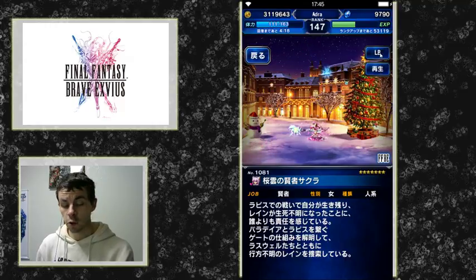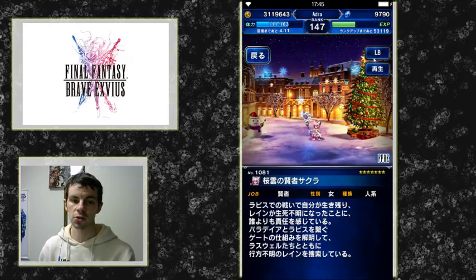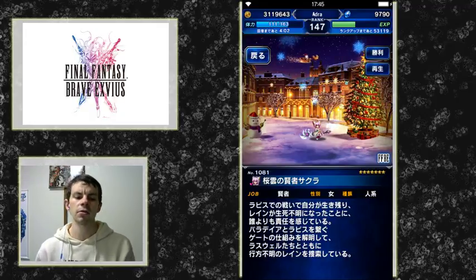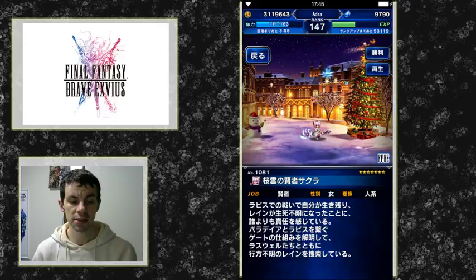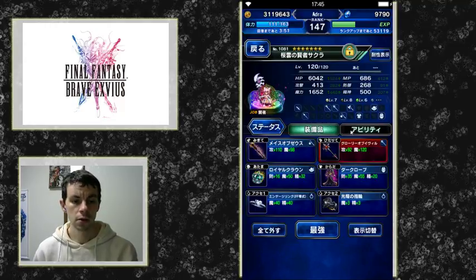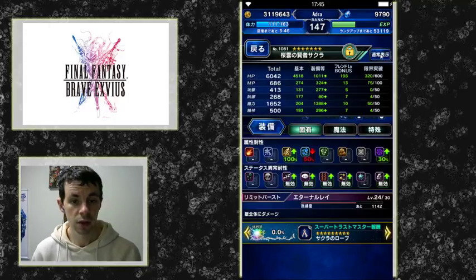Her animations are great and her limit burst is super cool, but can't be shown because of NOX. Our cat girl CG Sakura is one of the more powerful mages in the game until Trance Terra came along. Now we have her seven star, and her seven star is no slouch at all, so let's take a look at my CG Sakura.